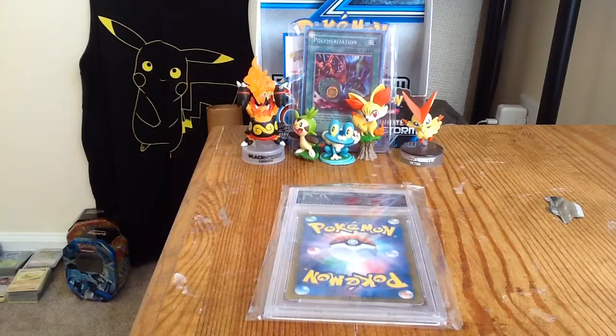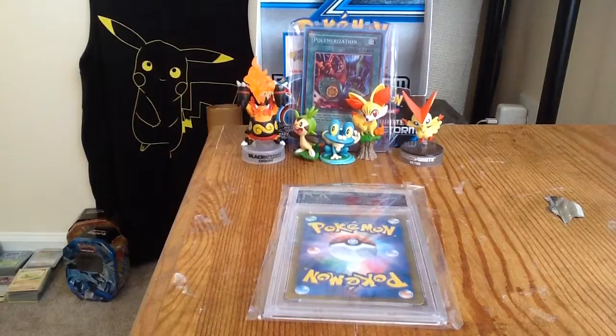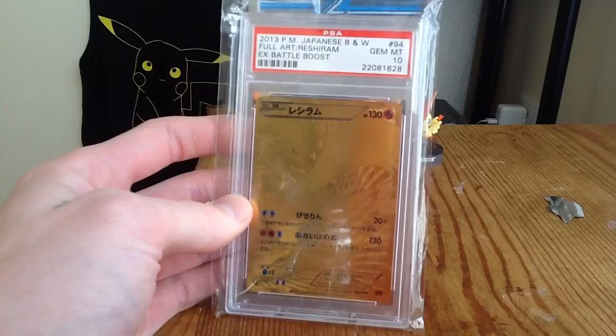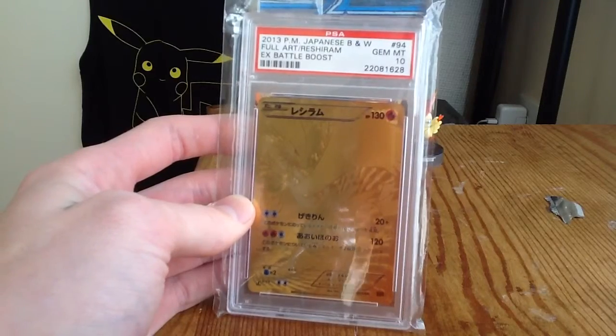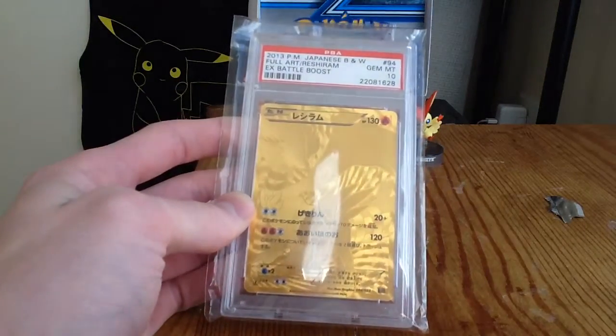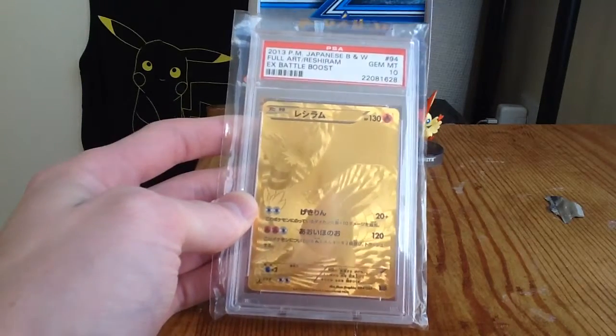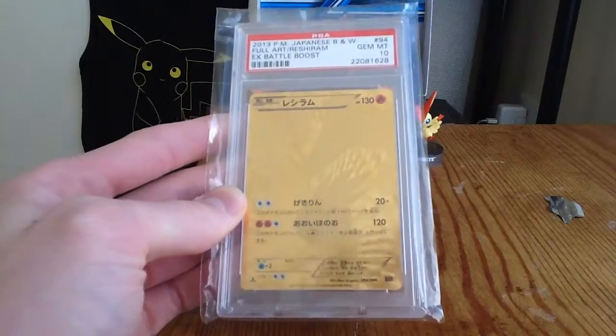The moment that I have been waiting for, the moment that y'all should have been waiting for — this is a great card to have. I really went out of my way and spent some money on this one, but I'm very happy to have it. It's a Gem Mint 10, first edition, EX Battle Boost, Full Art Reshiram. This is the gold card, this is the secret rare from the set. It's just immaculate, guys.